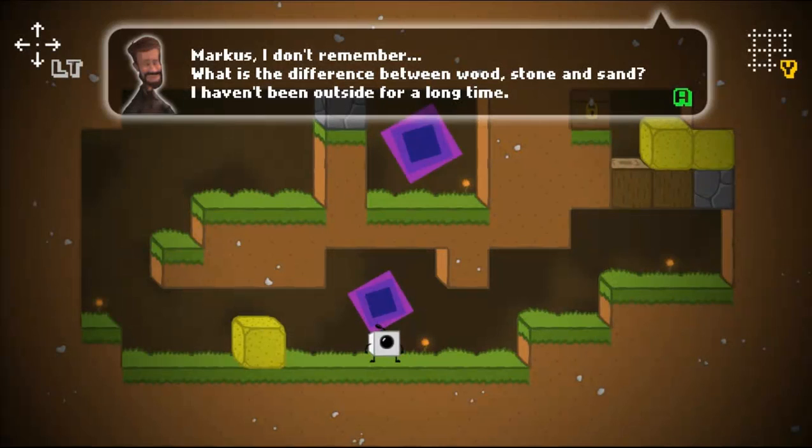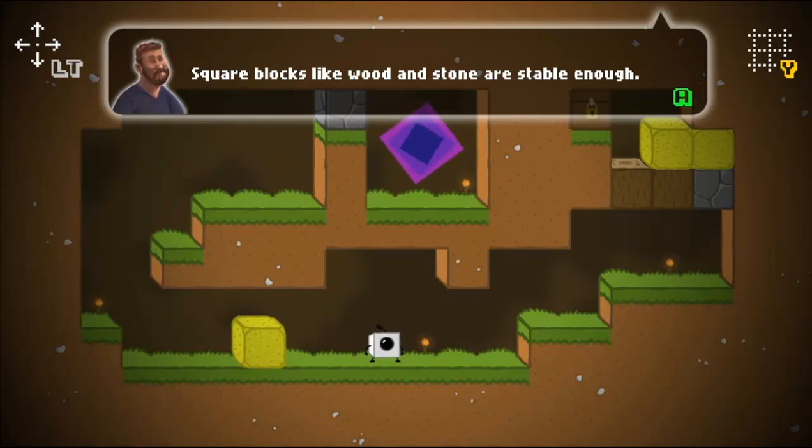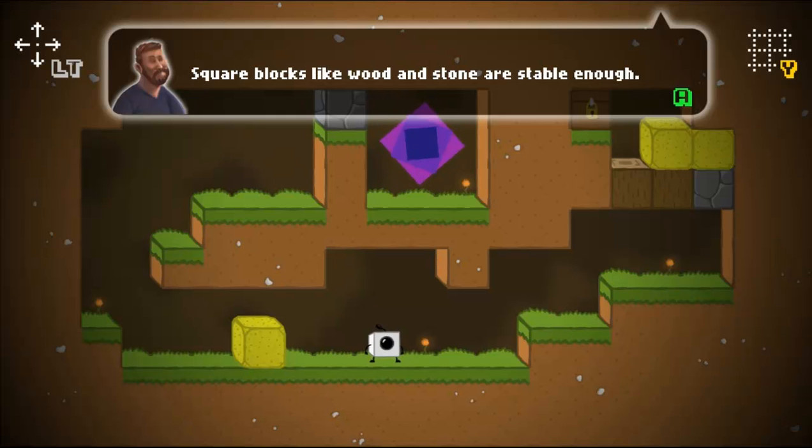Marcus, I don't remember — what is the difference between wood and stone? Square blocks like wood and stone are stable enough, but eroded blocks like sand will fall.